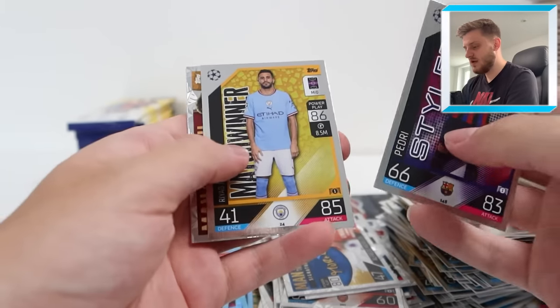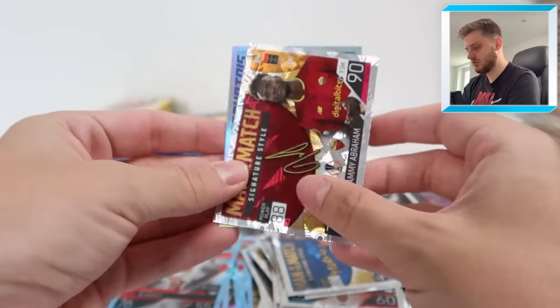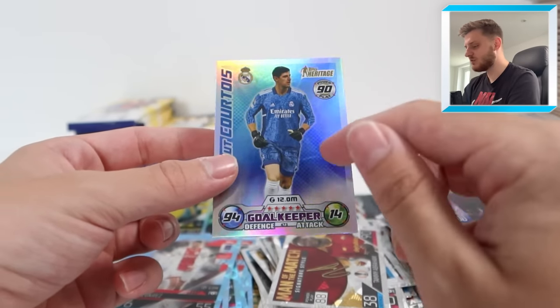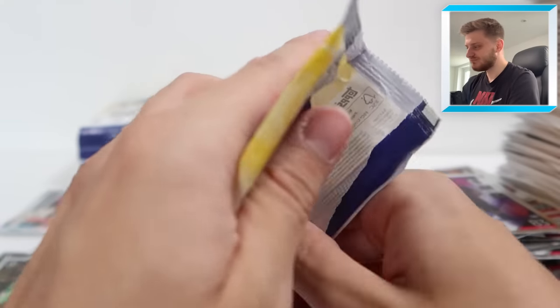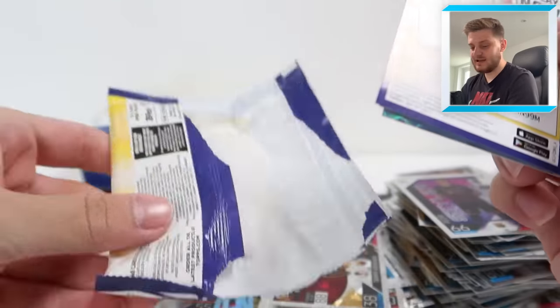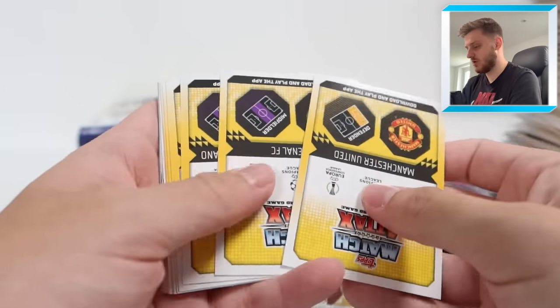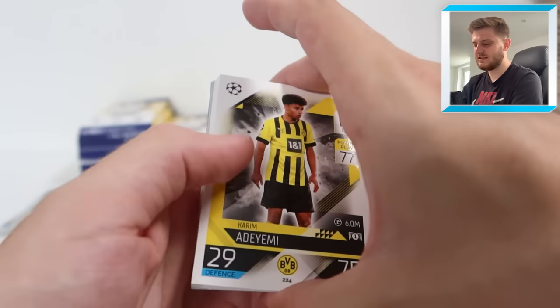We've got Pedri Styler, match winner Riyad Mahrez, Man of the Match Signature Style Tammy Abraham, and Thibaut Courtois Topps Heritage card. That does surprise me a little bit - he has a Topps Heritage card and a 100 Club. I suppose he had a fantastic Champions League campaign last year, so he sort of deserves the more cards. I'm surprised he's got two anyway.